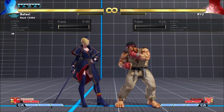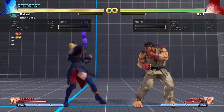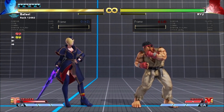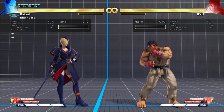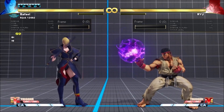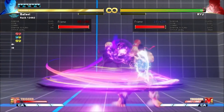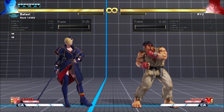VT2 Trigger Activate now detonates a mine. On block it's actually plus 2, whereas normally the activate is extremely punishable. This means you can get safe, reliable trigger activations provided the opponent has a mine on them, and these routes still combo properly on hit.